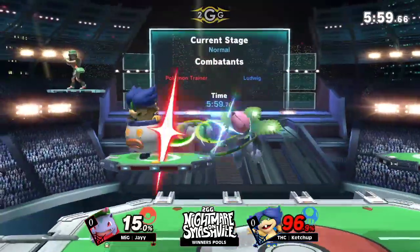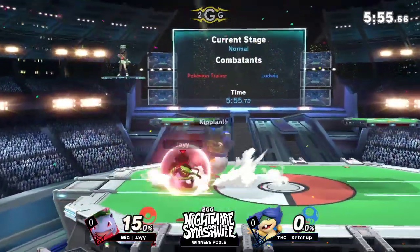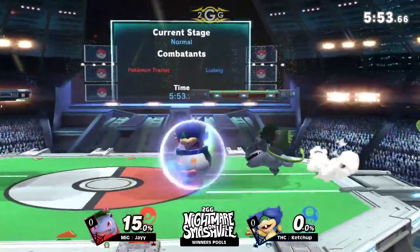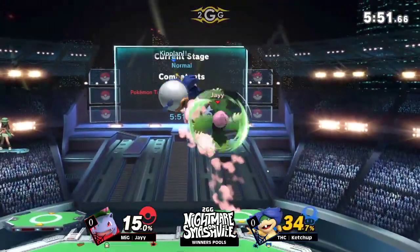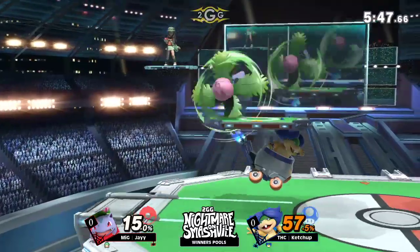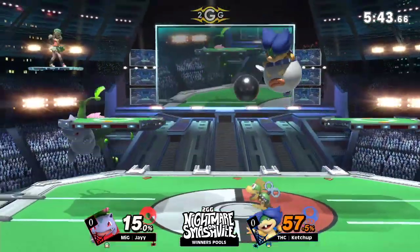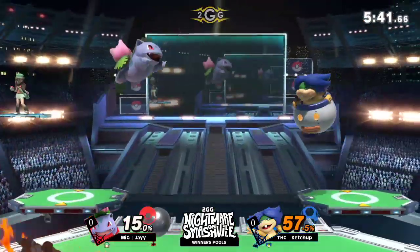Need something to bring this back. And that is enough. Perfect timing with the Razor Leaf, nair to Vine Whip, confirming that KO as well. And a beautiful start on this last stock. The immediate start. Jay is just kind of riding this momentum into this last stock. Ivysaur — still a really good character.